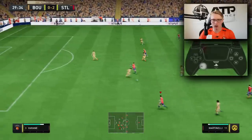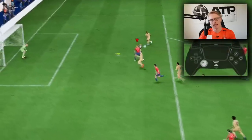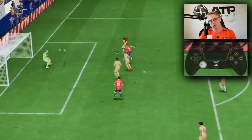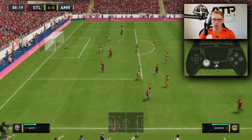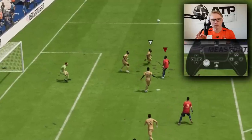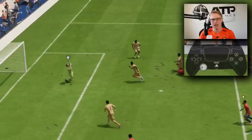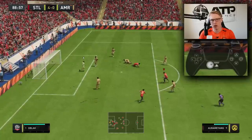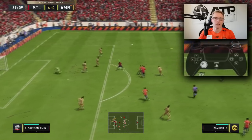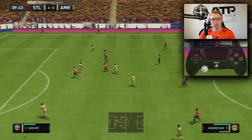Crossing is back and is very good in FIFA 23. Most of the time, a regular cross (square/X button) will lock on to the attacker. The power you hold on the cross button determines the trajectory — around 2-3 bars of power if the attacker is in line with the goal, and 3-4 bars if he's at the back post. Crosses lock on better this year compared to previous years.